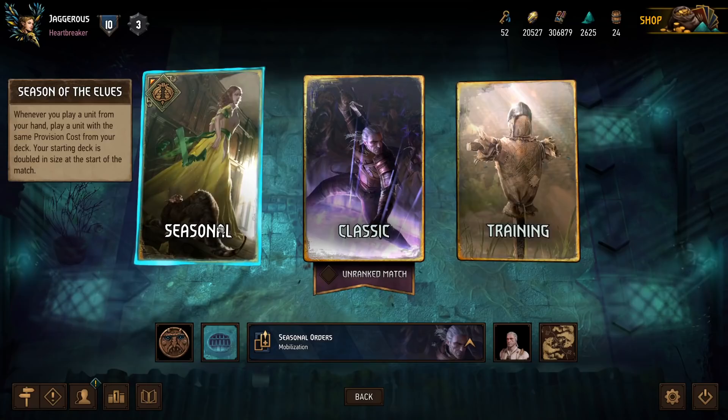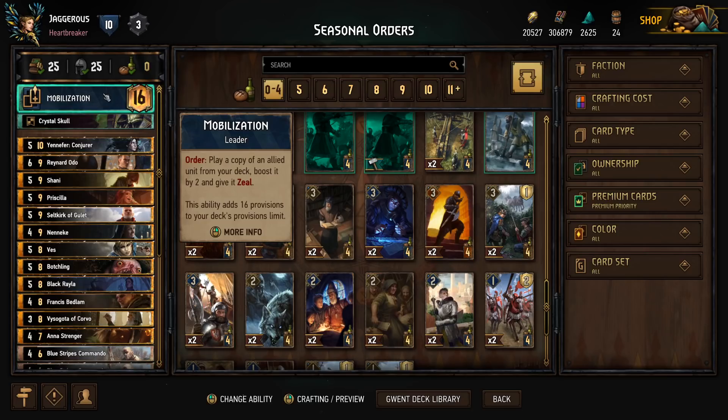Let's get into the deck builder and I'll show you guys the deck I have for you. We're going to be running a Northern Realms list, a Mobilization list, because we have duplicated our deck. This ability allows us to play a copy of an allied unit from our deck, boost it by two, and give it Zeal. We can actually use this on gold cards in this game mode because we have duplicated them — we have two copies of every gold card, so this makes this such a powerful ability.